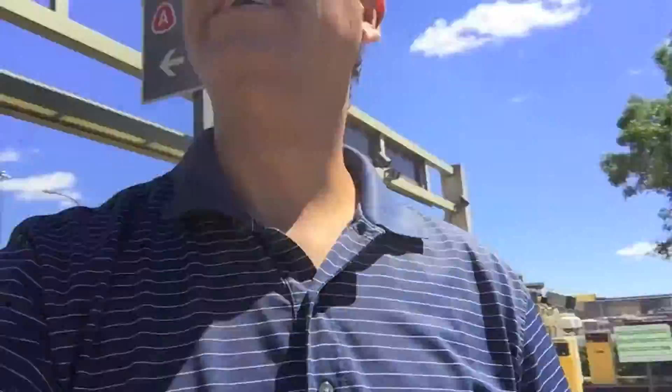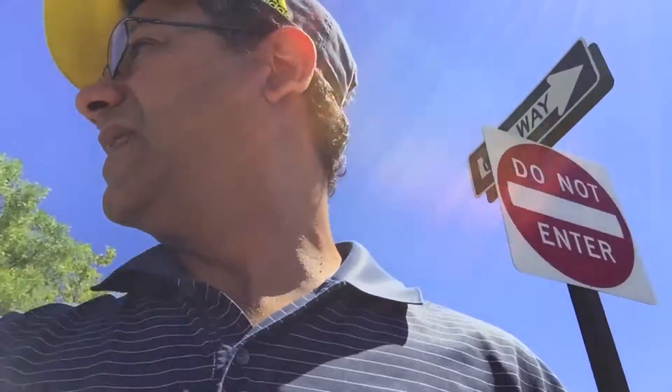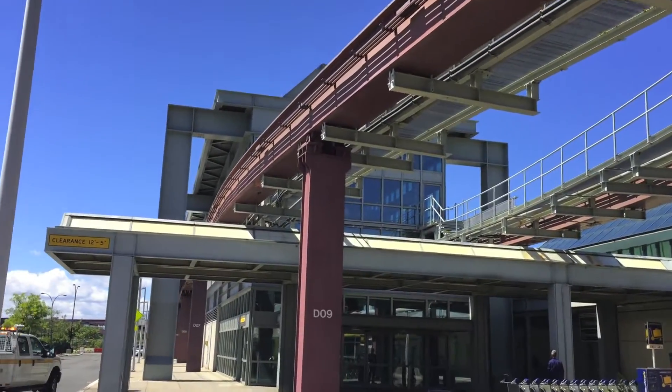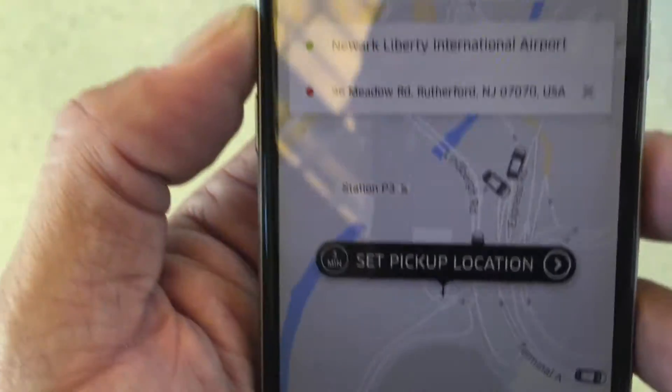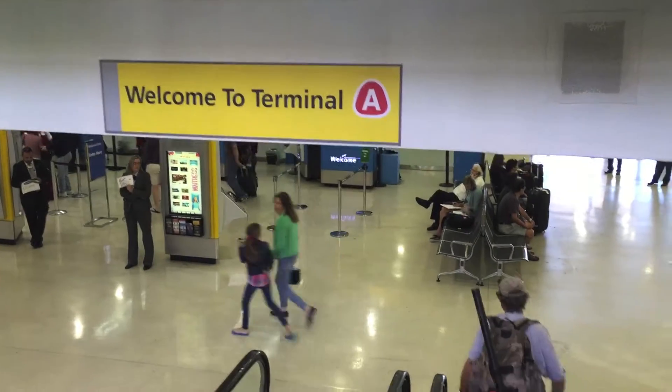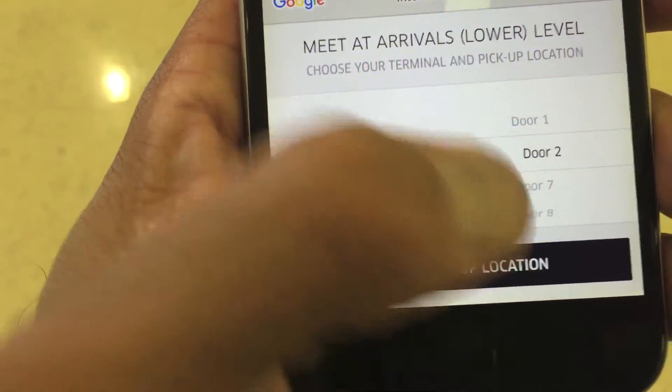Now I'm just gonna enter my GPS coordinates and see how fast I can get picked up by the Uber driver. The app says the driver will meet you at the arrivals level — follow signs for ground transportation and passenger pickup. I gotta go to the arrivals area, which is not easy at Newark Airport. I'll enter my destination while I wait for the tram. The app shows available cars near me — this is almost as fun as Pokemon. I confirm my location and the app gives me a price.